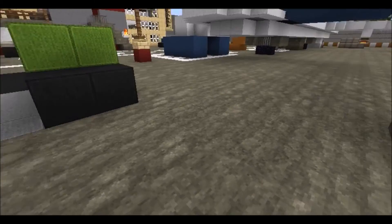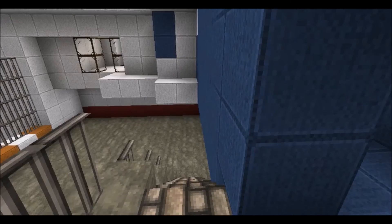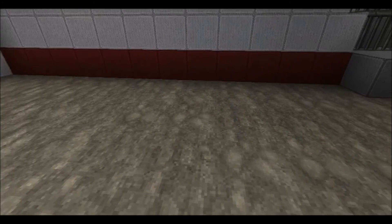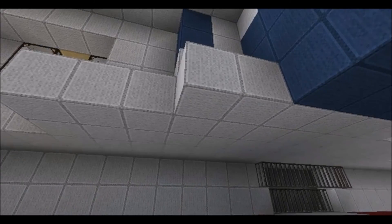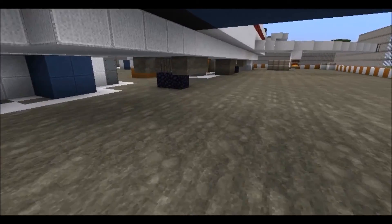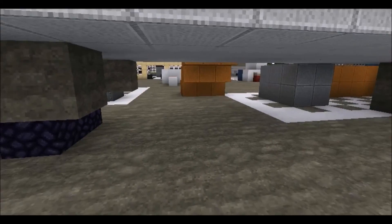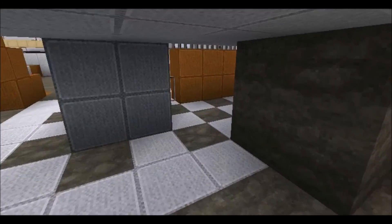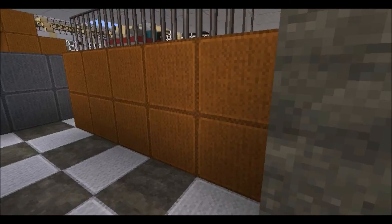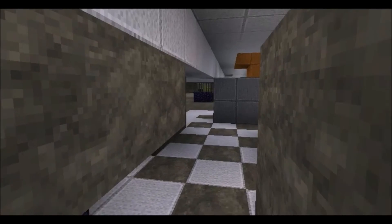I remember in Modern Warfare 2 and 3 you could make that jump, but at some point the jump distance got nerfed, and of course I miss it right there. I think it's pretty funny that I can't make it there because you can't make it in the game either. It's got the same lines of sight right here under the plane, where you can hide behind the shipping crates — same line of sight, same everything.